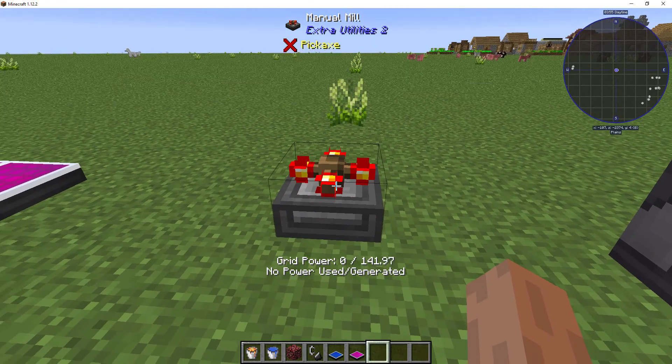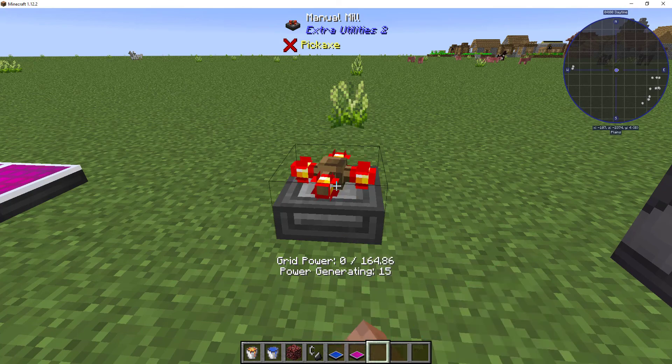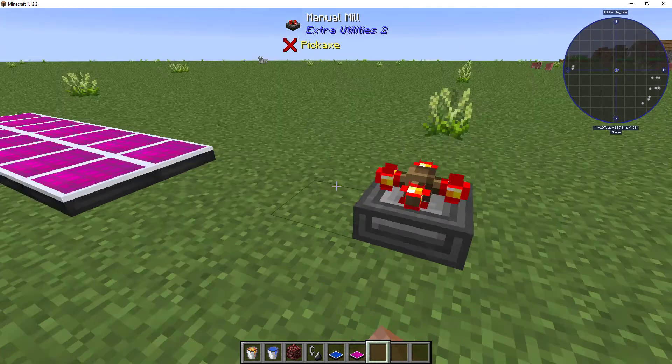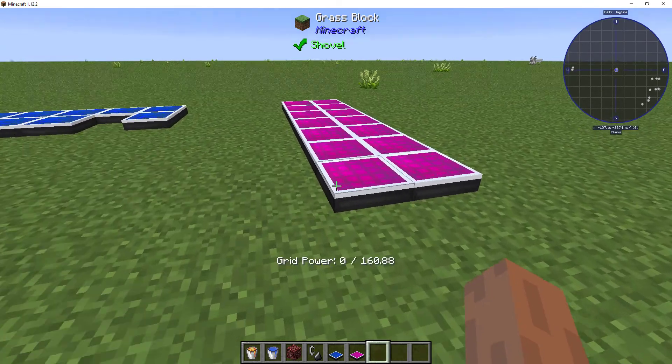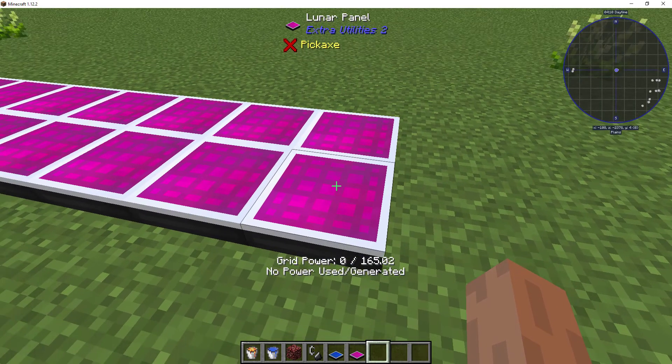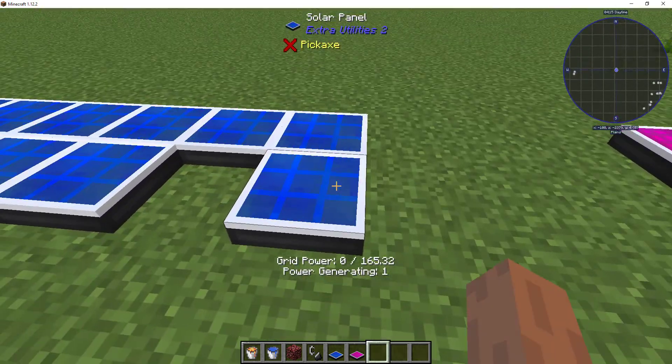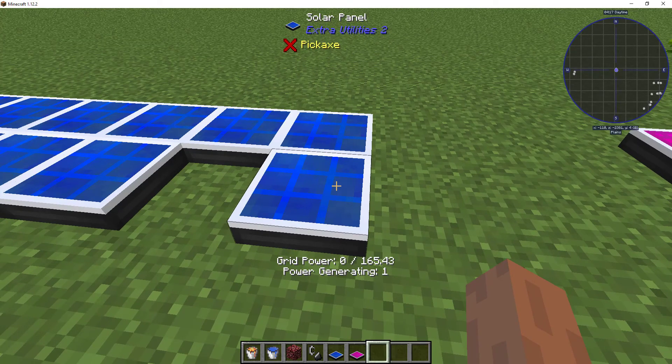For those who don't know the way these work: this is the easiest and cheapest one to build — the manual mill — because as long as you keep looking at it, it will generate 15 GP a tick. As soon as you turn away, it stops. Lunar panels: you put these out at night and they generate one GP per tick. Solar panels, obviously during the day, they generate one per tick.